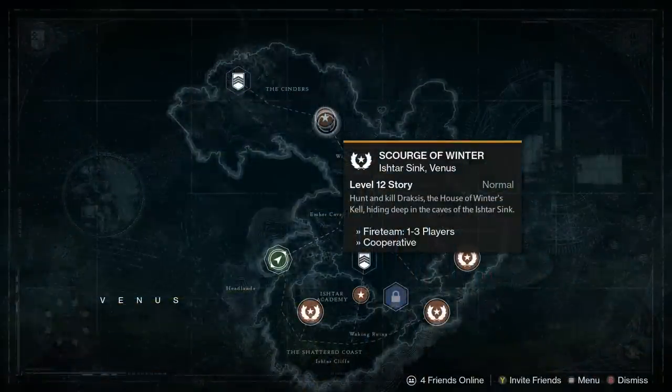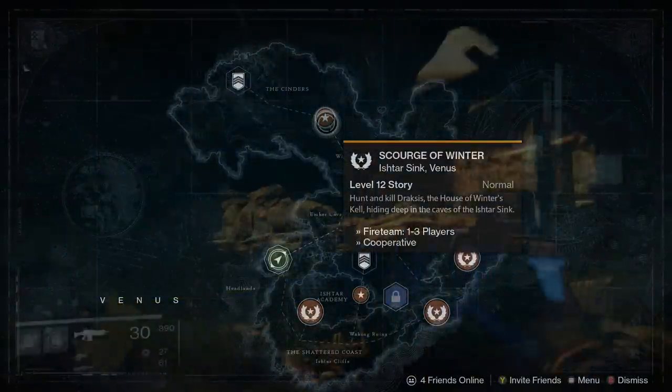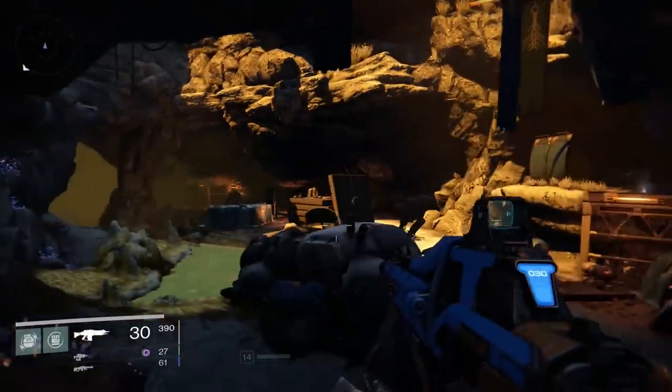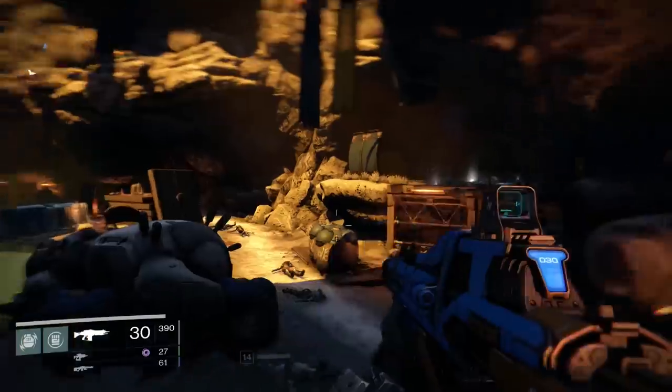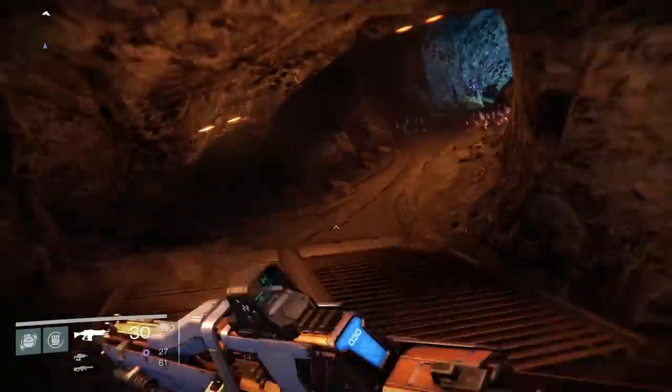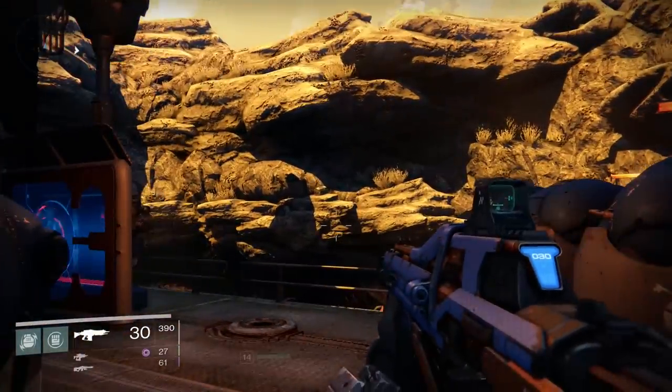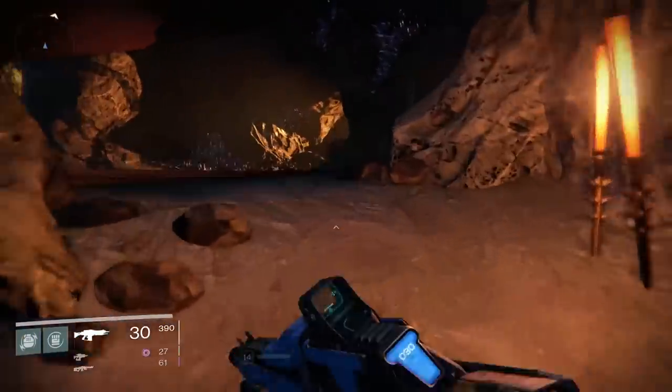The next two chests are going to be easiest to get if you're just doing the Scourge of Winter story mission. The second gold chest is about halfway through the cave-like area up on a ledge. You can see it from down below — it's before you go outside to the giant Ketch ship.